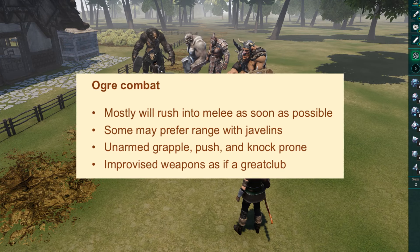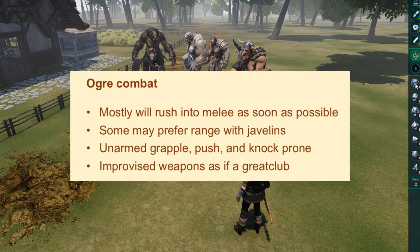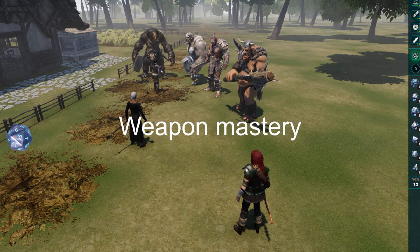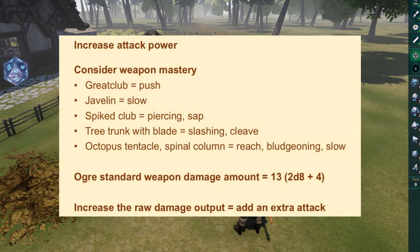An Ogre with a particular type of javelin might prefer to attack from a safe range, while most others would probably run into hand-to-hand melee combat as soon as they could. Maybe one Ogre happens to be unarmed, preferring to push enemies, knock them prone, or grapple and restrain them. Maybe an unarmed Ogre can grab a nearby rock or a piece of furniture that functions as a great club. With the new 2024 rules, I may consider adding a Weapon Mastery. Some but not all Ogres would apply the Push Mastery with a Great Club, or the Slow Mastery with a Javelin. For more individuality, I might describe one Ogre using a Spiked Club that delivers piercing damage and can apply the Sap Weapon Mastery. Another Ogre might use a Tree Trunk with a broad-bladed edge embedded into it, delivering slashing damage and bringing the Cleave Mastery. Perhaps another Ogre wields a giant octopus tentacle or the spinal column of a large beast, functioning as a whip with extra reach, delivering bludgeoning damage and adding the Slow Weapon Mastery.